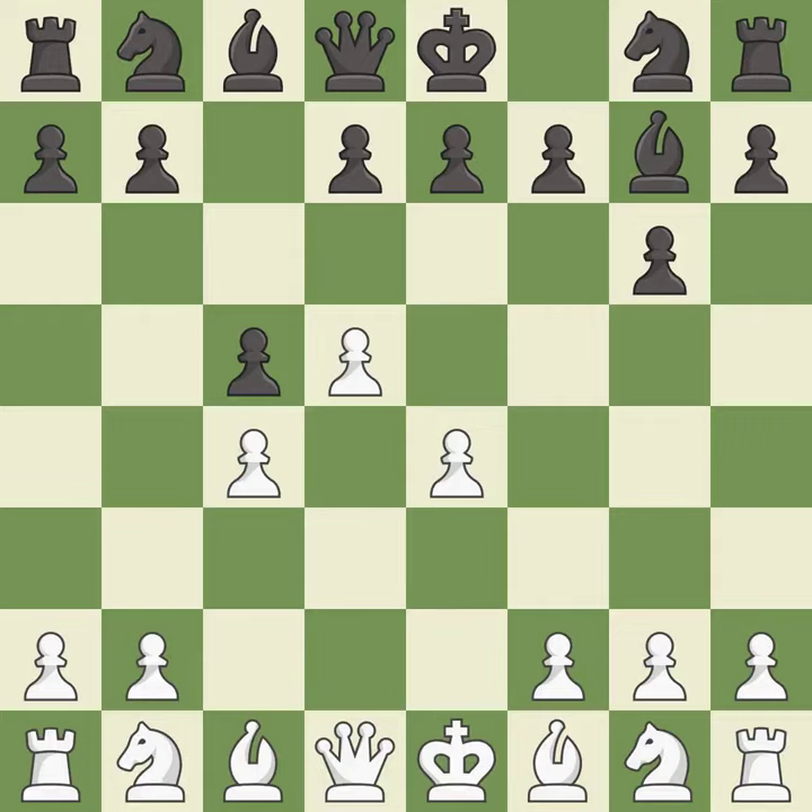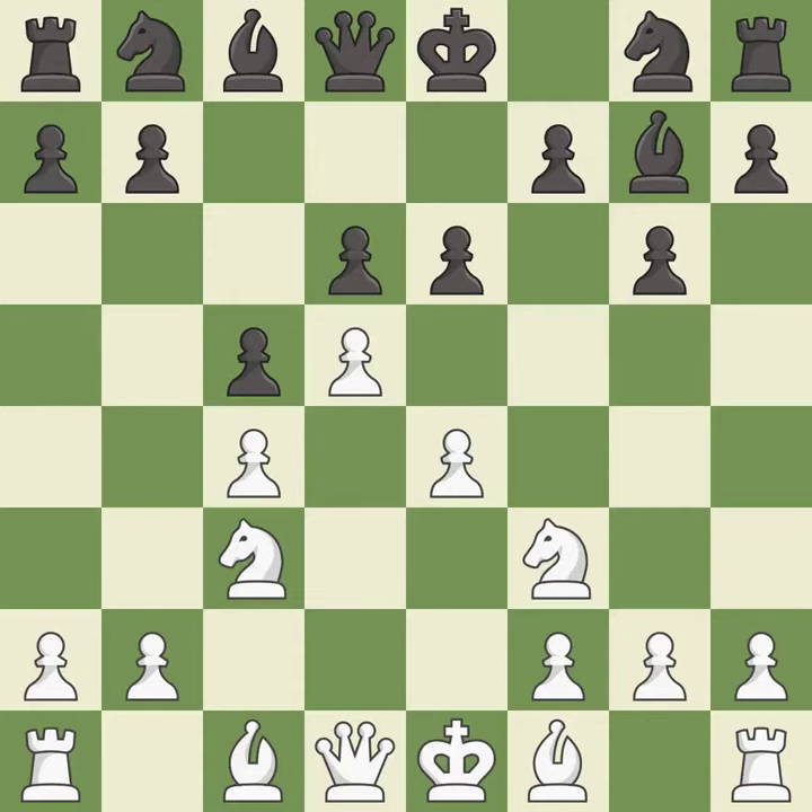d5 gains space in the center and controls the c6-square. This prepares the bishop for development. This develops a knight off its starting square, getting it into the action. This activates a knight by developing it off of its starting square.